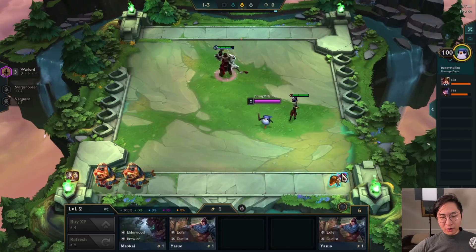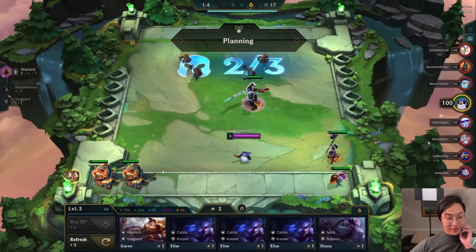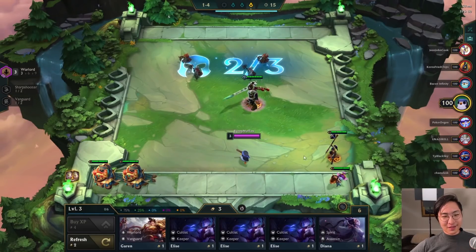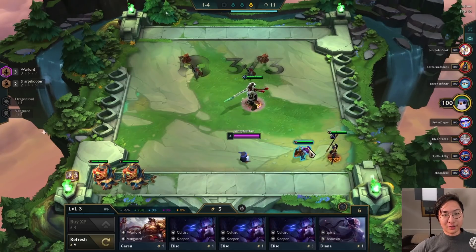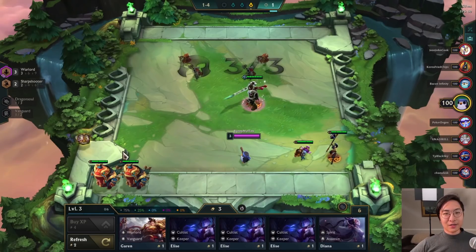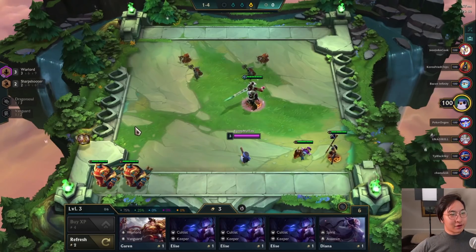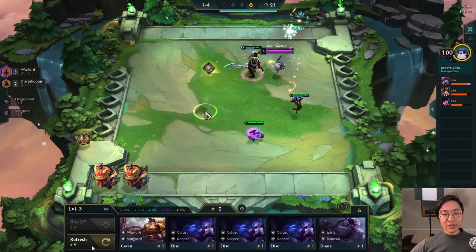I have the sword and the rod, which is perfect for Gunblade on Katarina. So already I'm like, this is a really good Warlord game because I have one of the main items already. I just need a Quicksilver to really flesh out the build. You guys can check out the latest builds on my website, bunnymuffins.lol, where I update a meta snapshot every single Friday showing every comp that's really good in that certain patch. To finish off here, I get a Chain Vest.